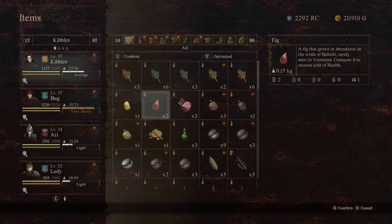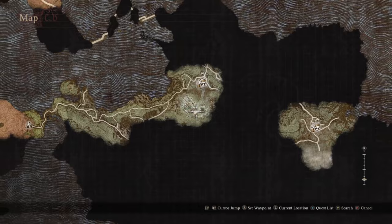He'll ask for three bottles of Newt Liquor, which looks like this. I know where some of them are, but you can also craft it.